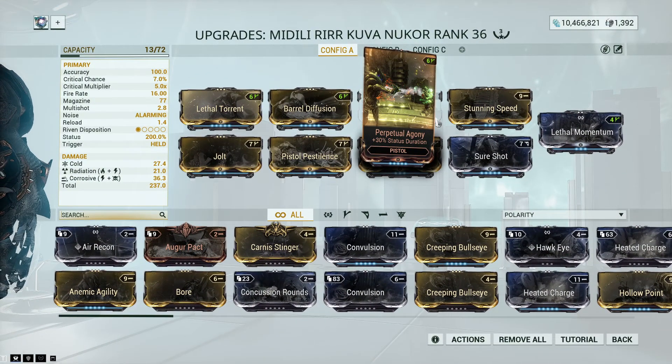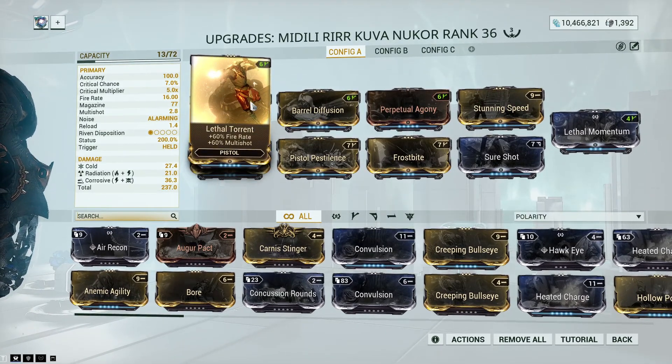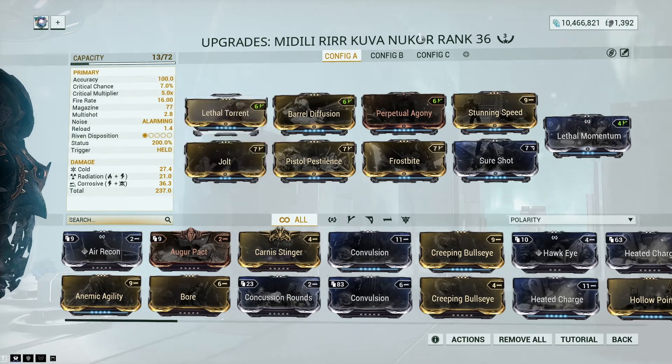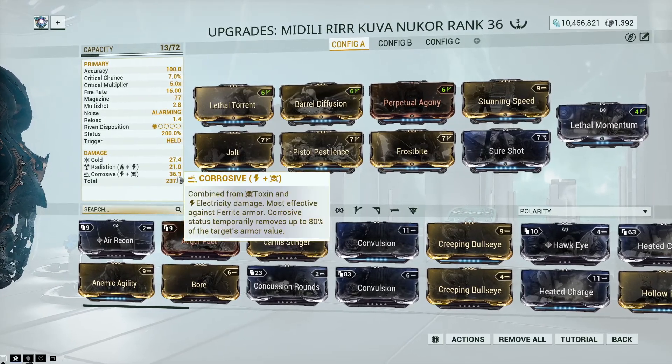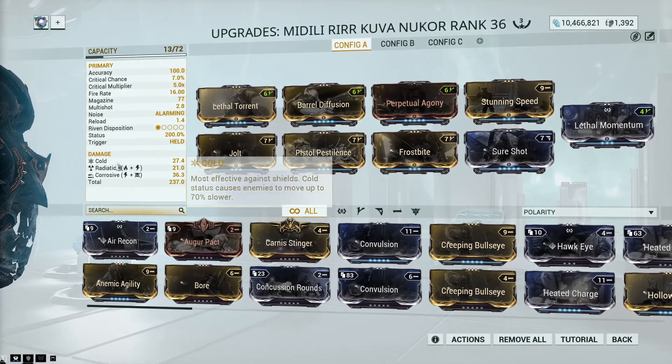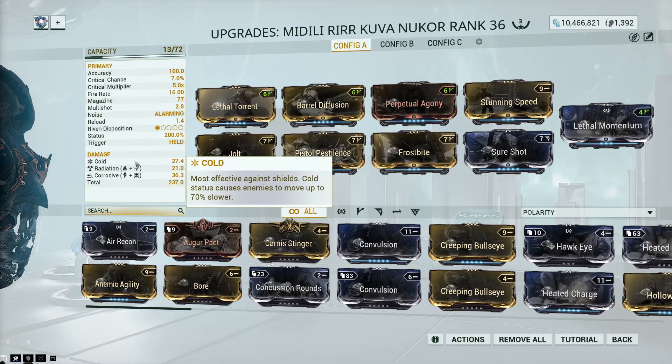Moving on to the secondary: you do not seek anything other than status chance and more bullets out per minute, so multi-shot, fire rate, and status are going to be your best friend on this weapon. I'm running a Kubanica with radiation and corrosive — corrosive for the ferrite armor, radiation for the alloy armor — and then cold, just to make enemies a little bit slower and more survivable.